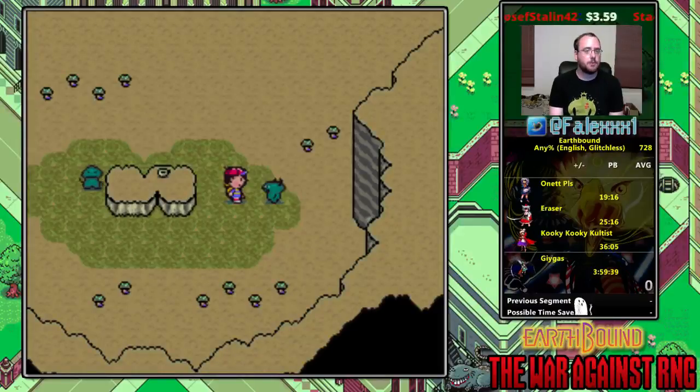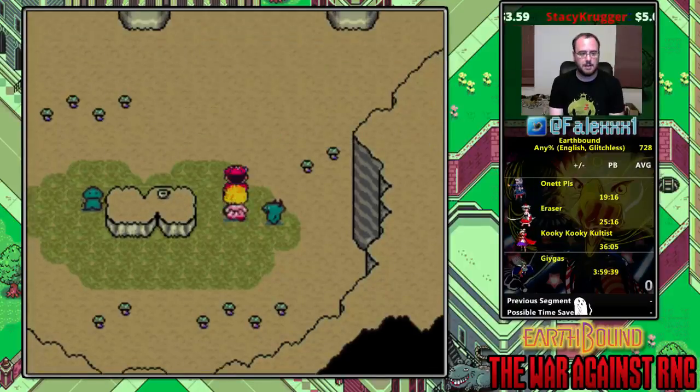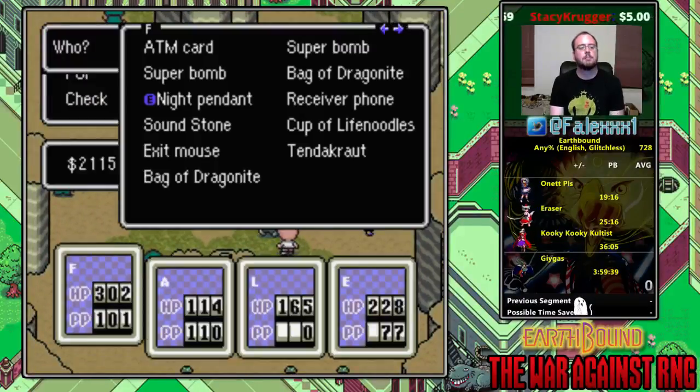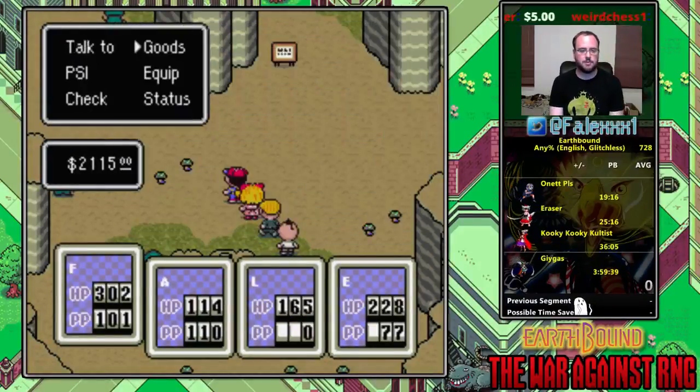I wanted to start right here just to stress a point: do not forget this dragonite. This is right after the picture and after giving the book — be sure to talk to the chief one extra time. He gives you this bag of dragonite, and very importantly, make sure it goes into Ness's inventory. Sometimes I've had it go into Paula's inventory and didn't catch it, and that ended the run in Magicant. Also move the Tendercrout to Poo's inventory if you didn't do it already.